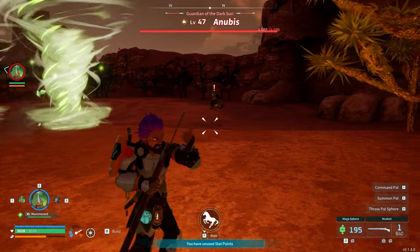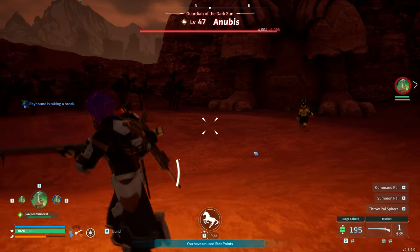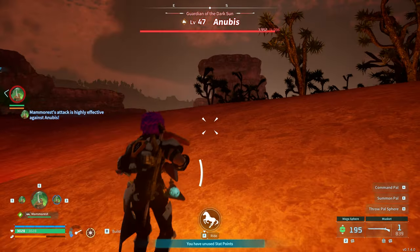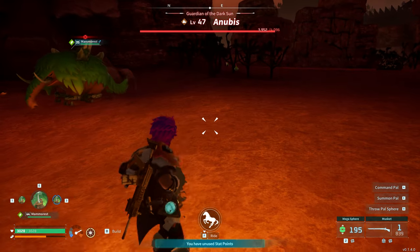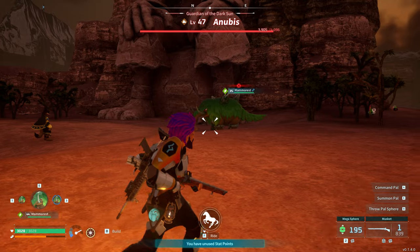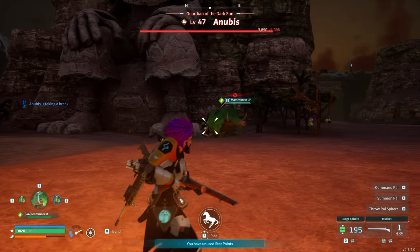All you want to do now is just stay away from him and let the Mammorests do the job. When you see their health getting low, swap out for the next one in your party. Having a glider helps — use the terrain to your advantage. This will take a while, so skip to the end if you want. Be aware of the attacks; they can be pretty dangerous and lethal if you get caught in one. I'm trying to get Anubis to focus on the Mammoth rather than me.